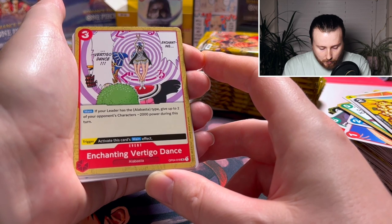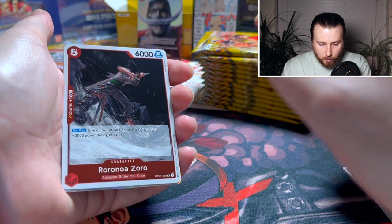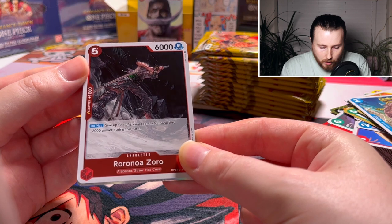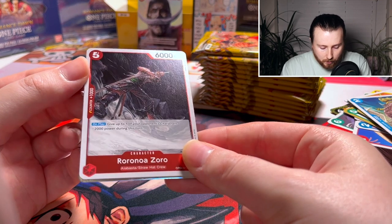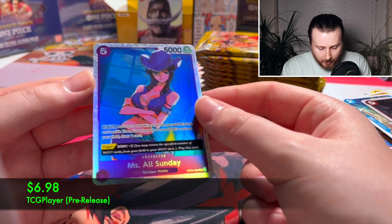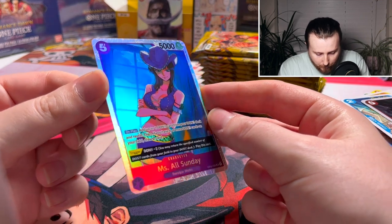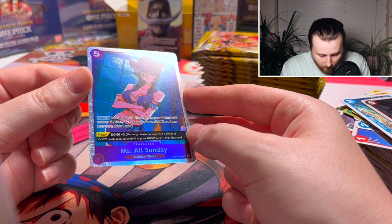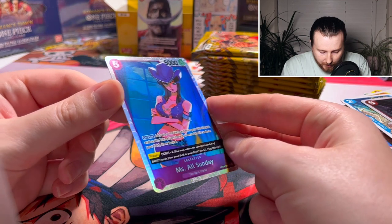What's this — Enchanting Vertical Dance: Alabaster type, give up to... quite expensive for 3. That's a really nice 5-drop Zoro — 1K counter, 'give up to one of your opponent's characters minus 2,000 power during this turn.' And the back card — I really like that, so cool. Pretty dark. It's purple — I don't ever run purple but that's a really nice card. We got a Robin Schwan.